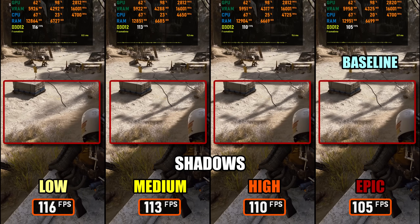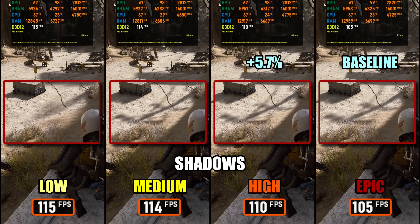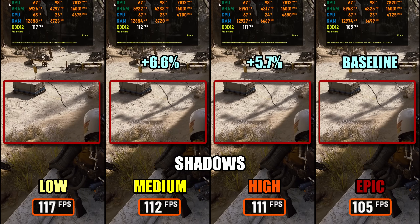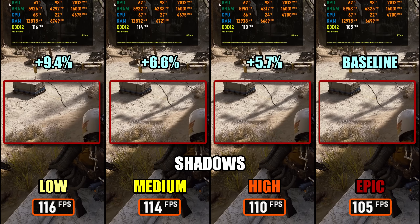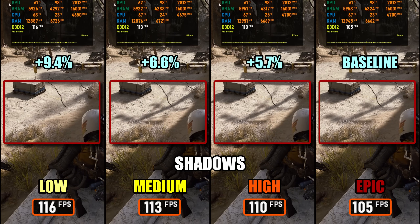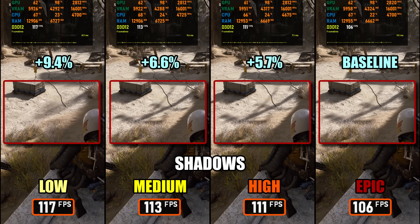When it comes to shadows, dropping from Epic to High gives almost a 6% FPS gain. Epic to Medium adds just over 6%, and Epic to Low improves performance by nearly 10%. Epic has the softest shadows while High and Medium are very close in FPS, so the difference is minimal. I'd still advise against Medium, making High the better balance between visuals and performance.